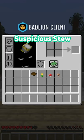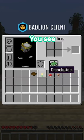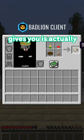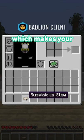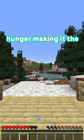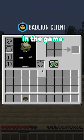But there is one other – suspicious stew. If you make suspicious stew with a dandelion, then the effect it gives you is actually saturation, which makes your saturation bar go to the max, and it also gives 6.5 hunger, making it the best food source in the game.